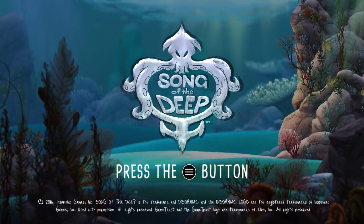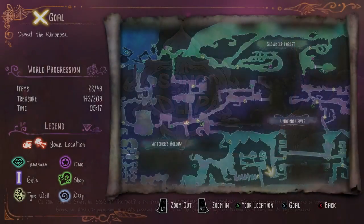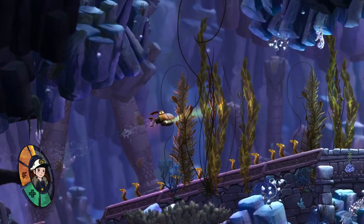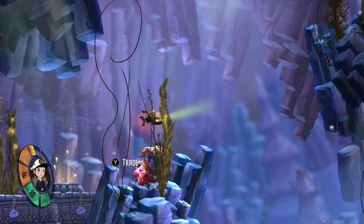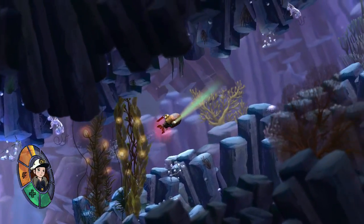Hello everyone, this is Adam from newfie.com. We've got another missable gadget — this time it's the Super Charge Claw. It's an extension of your grappling hook; it works like the charge missiles where you hold down the grapple button and it extends a super claw.